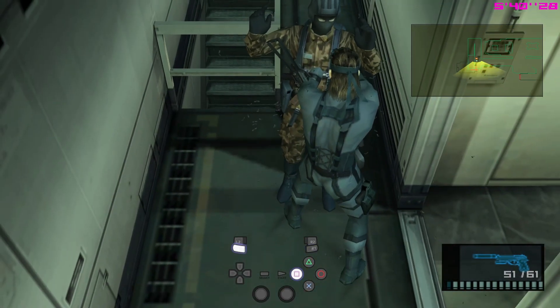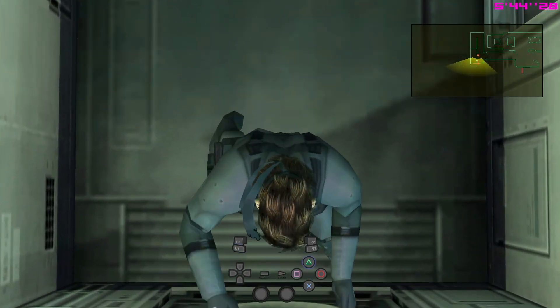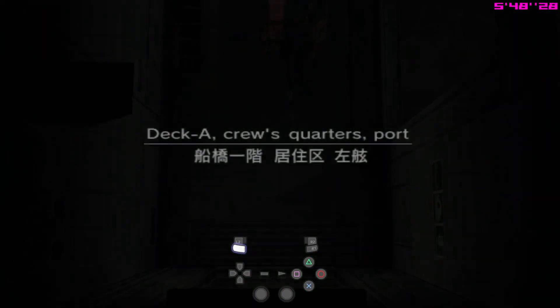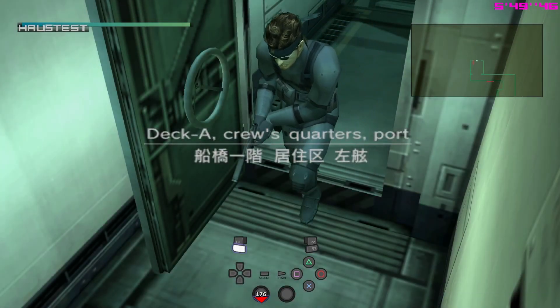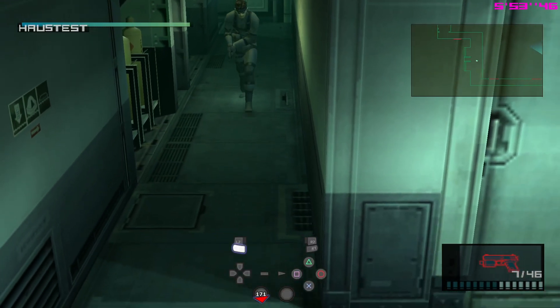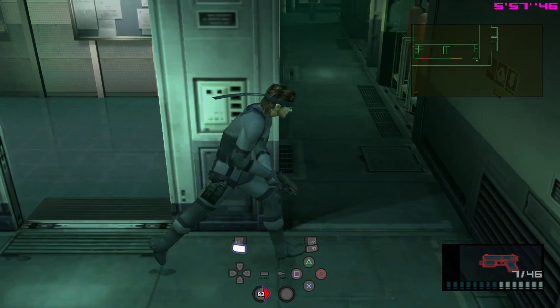Once you get his dog tag, you don't even need to shoot him. You can just move directly to the door and then get out. Deck A, Crew Quarters Port: this used to be a tough guy on Very Easy, but now on Easy he's just a regular guy. So you can either use your SOCOM or your M9 to hold up the guard from behind, and then get his dog tag.